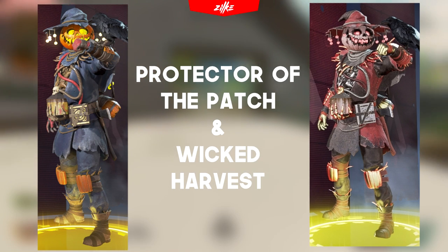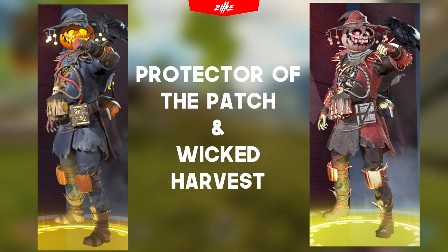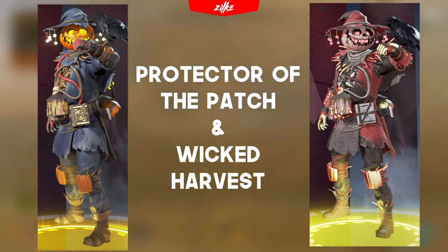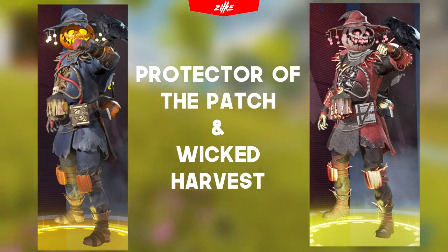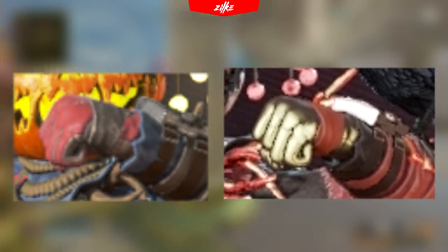The next 2 skins are called Protector of the Patch and Wicked Harvest. These skins just have a phenomenal body design. The pumpkin head is surely one of the best skin designs out there, and some glowing elements are hanging from the witch-looking head, which is the best way to complete this design. The rest of the body features old fabric and some wooden elements. Wicked Harvest has the more exotic colors while the Protector has some easier ones. But the hands are literally the same as the default Bloodhound model, just with some changed colors. Wicked Harvest has all-gold hands but they are missing details, and the Protector's hands are just awful and so close to the default skin — $20 for these skins isn't a great choice for the in-game pleasure.